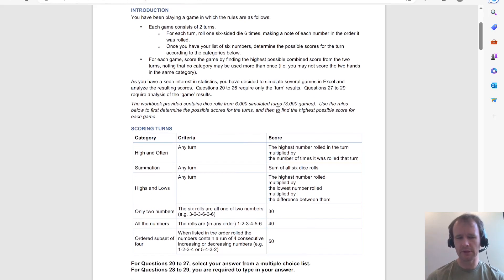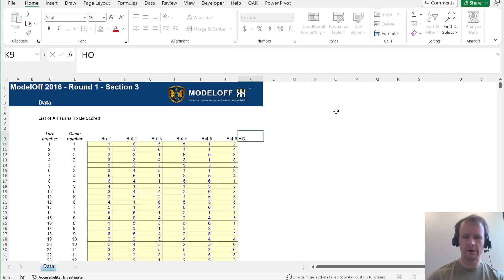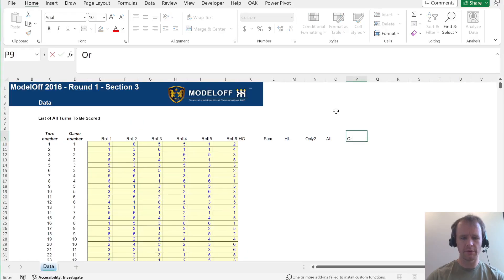So you're going to run a simulation. You've already got the dice here and you want to score all the different games. Pretty simple instructions. We've got six different things to score on: high and often, summation, highs and lows, only two, all the numbers, and ordered sub.